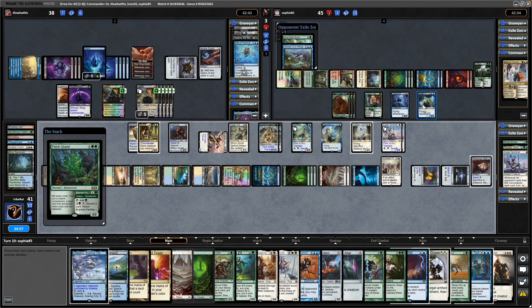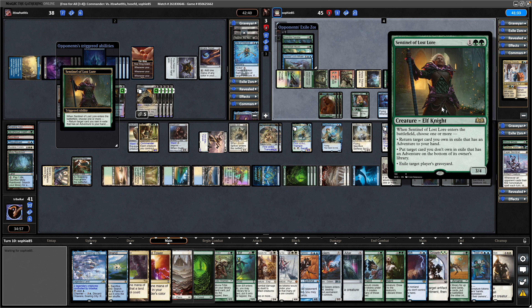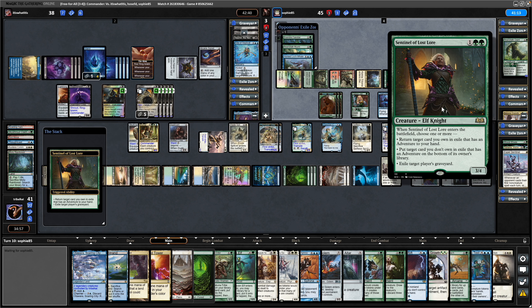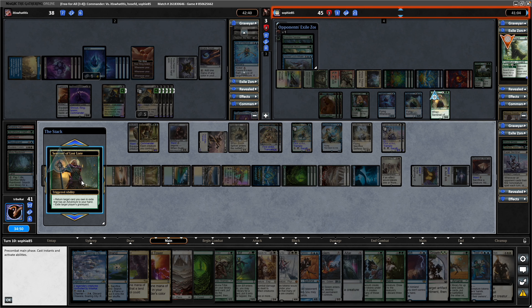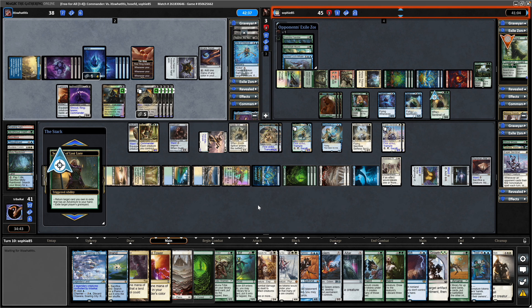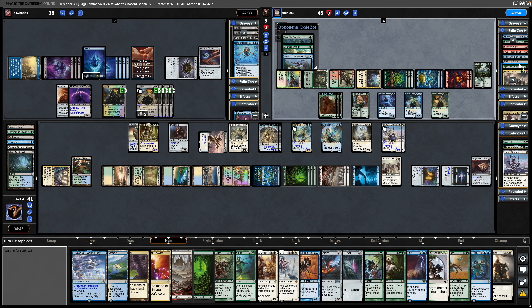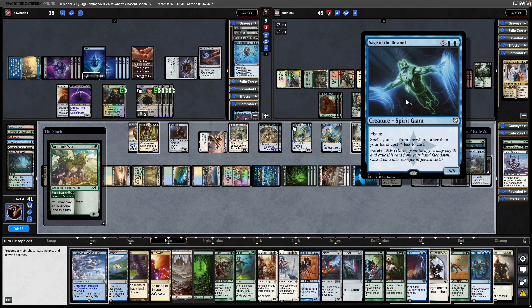Three, six, nine, twelve mana available for the Teema player thanks to holding up the basics. That is a Fetch Quest - mill seven, return a creature, enchantment, or land from amongst them onto the battlefield, and they get a copy of this. Getting into a Sage of the Beyond, which will make their stuff cost two less to cast from exile - a foretell card from Kaldheim. Then a Sentinel of Lost Lore - when it enters, choose one or more: return a target adventure card in exile to your hand, exile a player's graveyard, or put a target card you don't own in exile that has adventure on the bottom of its owner's library.